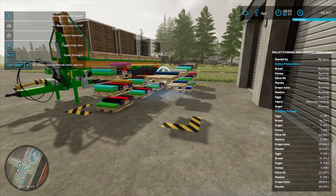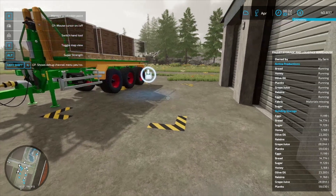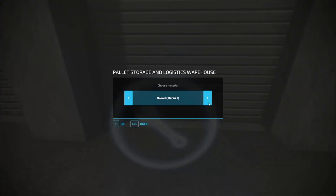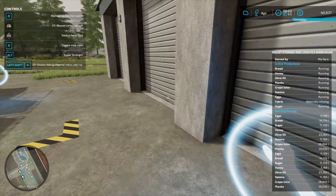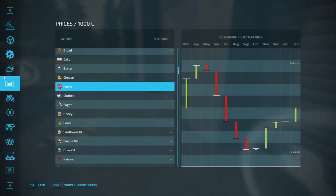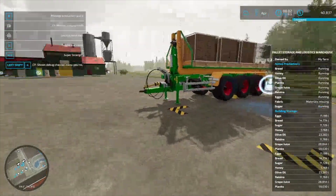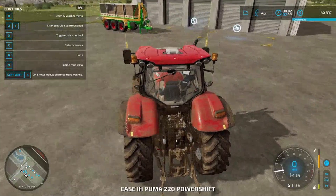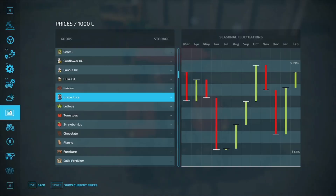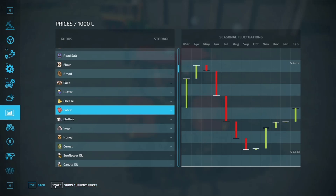At some point we'll be getting more than just this for fabric. We are going to get some sheep at some point so we can start running that into the fabric factory as well. Let's see if we can kick out all 25 pallets — looks like we're going to get them all. I think it kicked them all out; let's just hit R one more time. I knew there was one coming up in April.